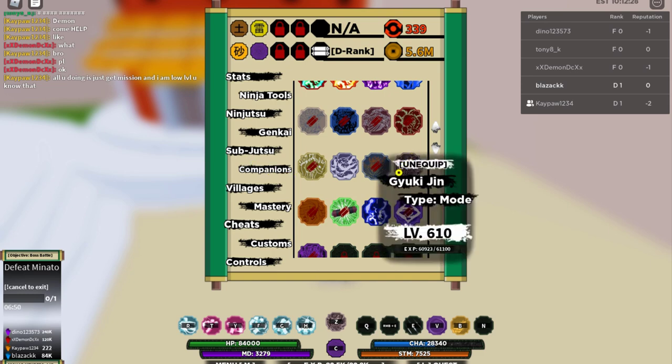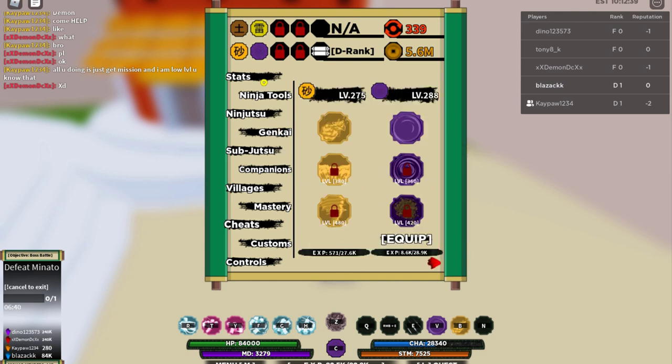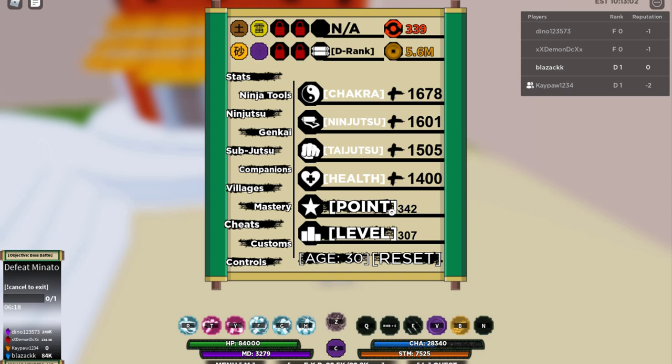Also put points into taijutsu because your tailed beast will level up slowly at low level since you deal less damage. The more combat, taijutsu, or beast damage you deal, the faster you'll gain levels. With 1,000 points, I'd suggest putting about 300 into chakra and 200 into taijutsu. Make sure chakra and taijutsu are your top priorities.